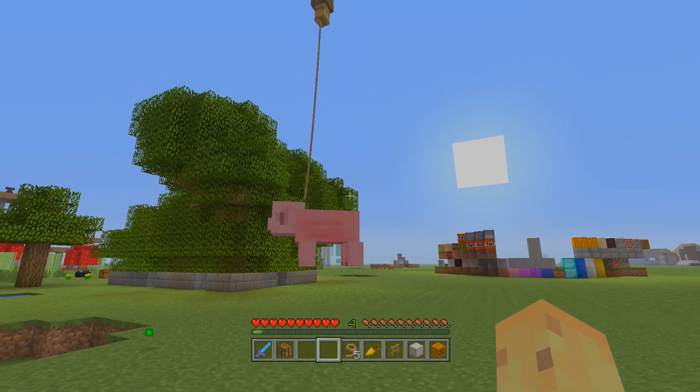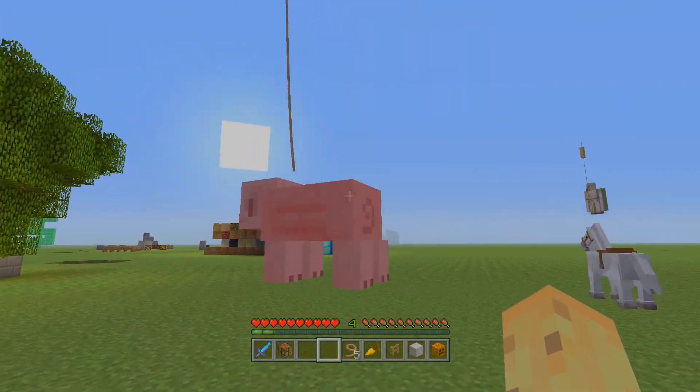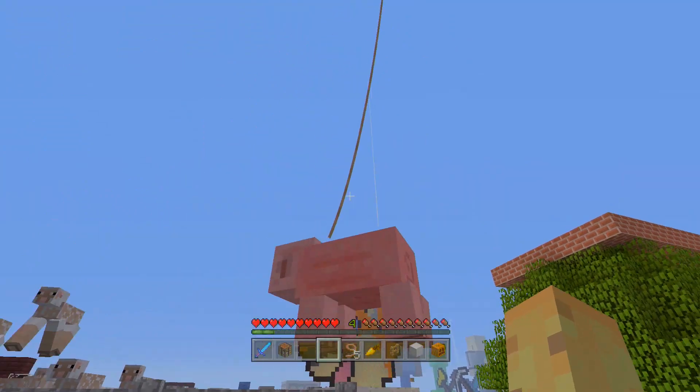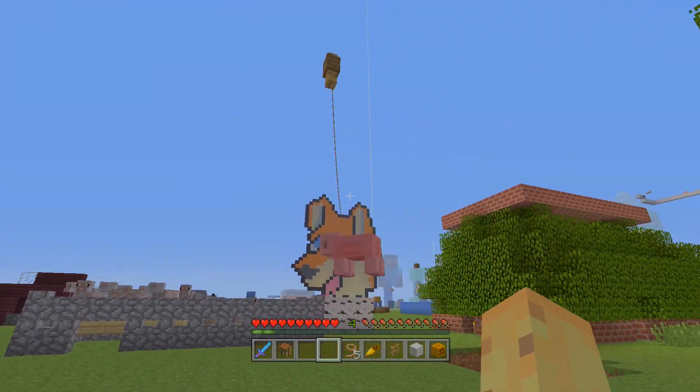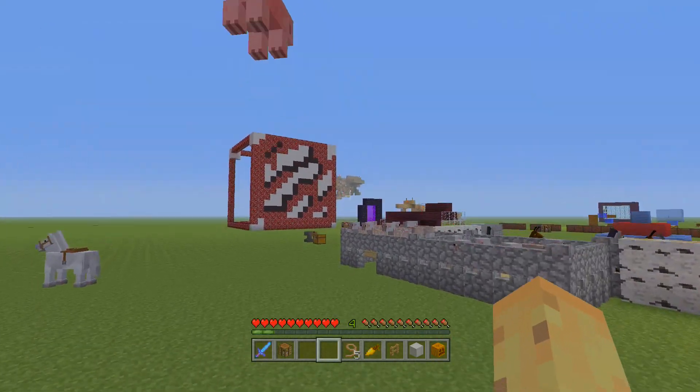You can tie cows, pigs, chickens, iron golems, snow golems — all that sort of stuff. If you make it high enough in the air, it will actually make the mob bounce up and down like on a bungee rope. It's absolutely hilarious to look at and you can even make it swing back and forth like a swing.